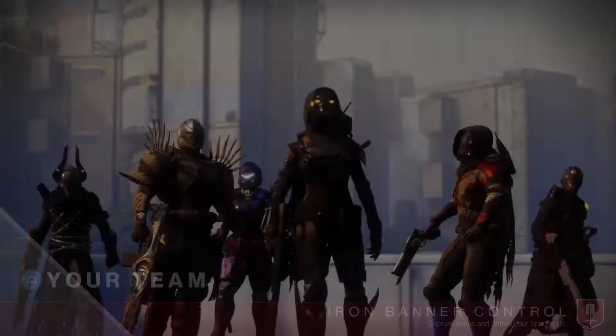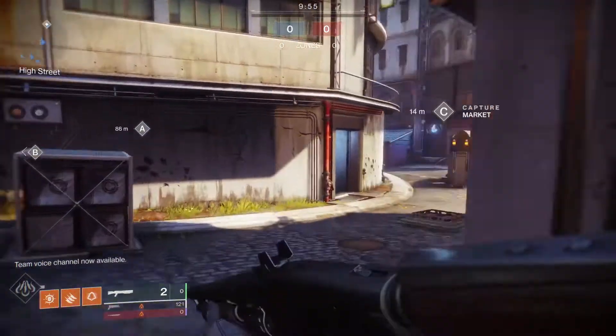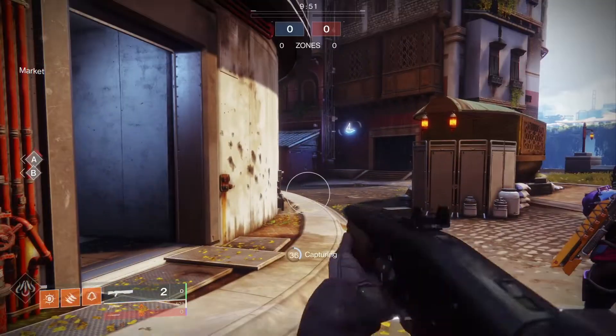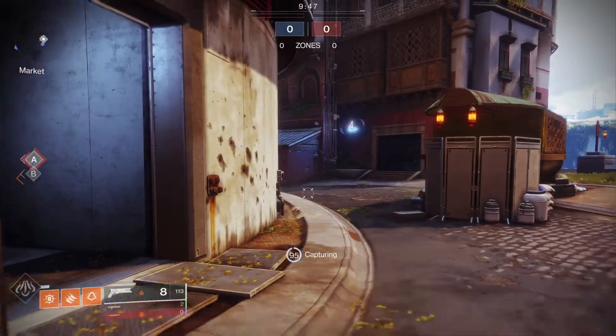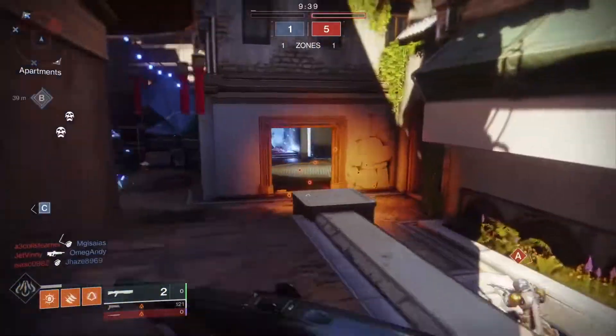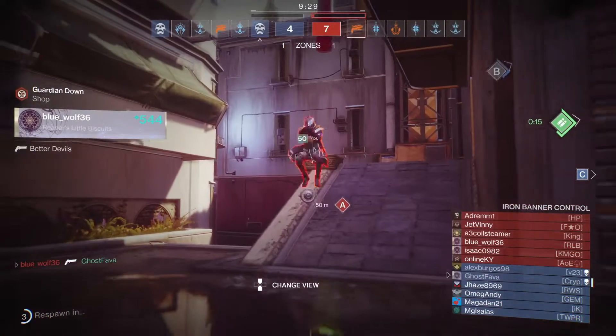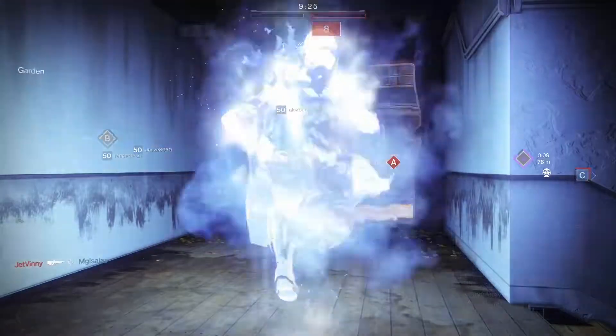The first step is you need about 25 kills in the Crucible with Shaka's. I do not recommend using the one I have because it is not one-hit point blank. If you got the Rasputin one you can get from Escalation Protocols, I recommend using that one. It's broken and overpowered, so use it. Get 25 kills and then you will be able to move on to the next step.